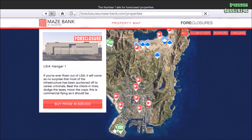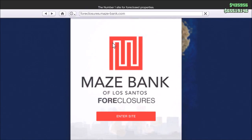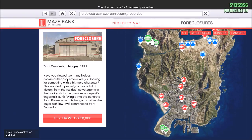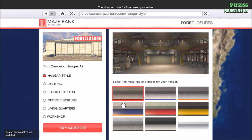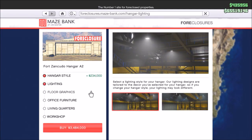There are two hangars at LSIA Airport down south of the map, and three in Fort Zancudo which are more expensive. I would still strongly recommend getting one in Fort Zancudo. It has several advantages: you're more central on the map for supply runs and sell missions, you get basically unrestricted access to laser jets without getting a wanted level, and if people are hunting you and you land in the base, the military will attack them.